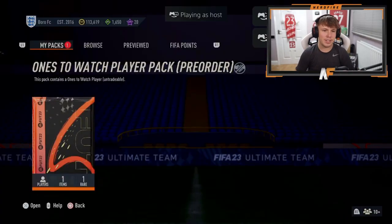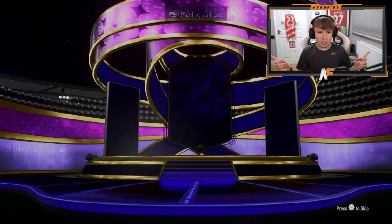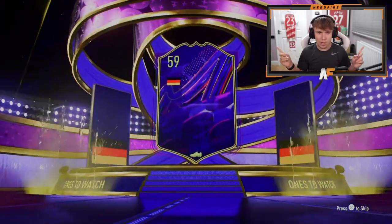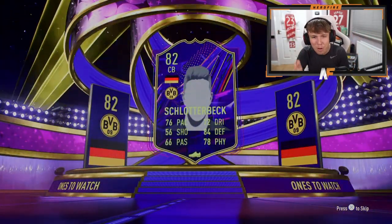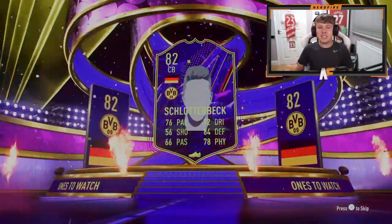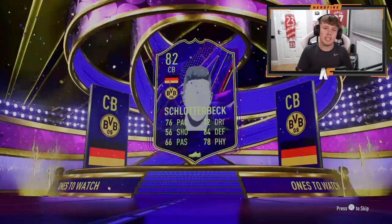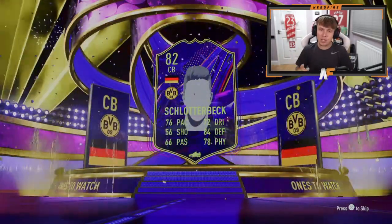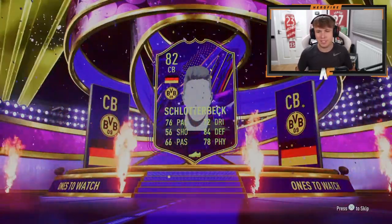M. Taylor — number seven now. Rüdiger is the one to beat. Can we get better than Ones to Watch Rüdiger? By the looks of it, walkouts are the ones where the lights come on the side — so this is below an 86. It's Schlotterbeck. I thought it was Rüdiger again, but it's Schlotterbeck, and he's not even got a face. I mean, it's not the worst — he can definitely get an upgrade — but it's not one of the best ones, let's be honest.